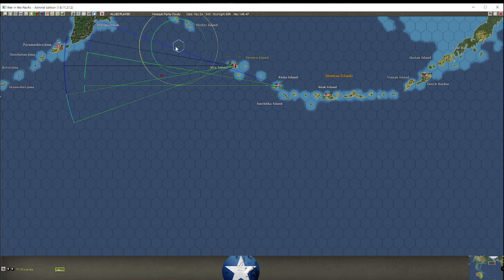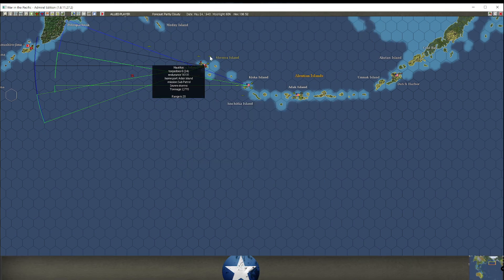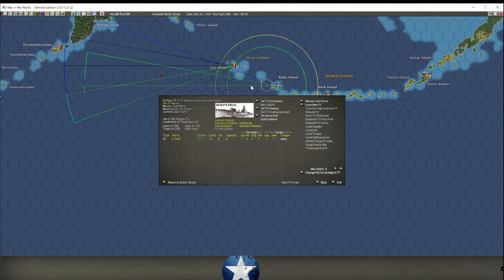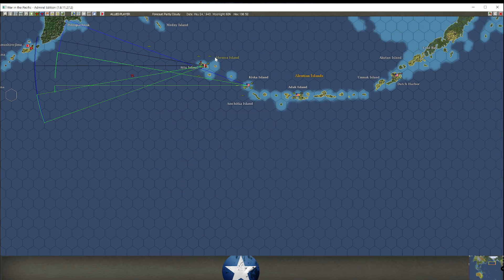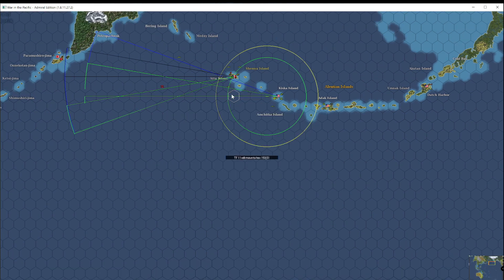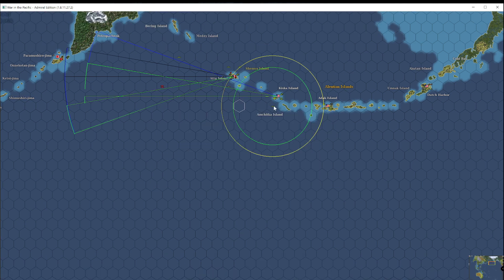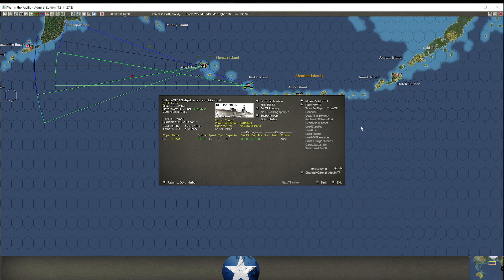Let's put you back in the hex he came from. And Nautilus, you're going back for this. Let's extend you out just a little bit — you're going here, you're going to go here, you're going to go here, and you are going to go here. So he will have to cross the line of subs at some stage.